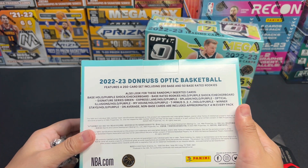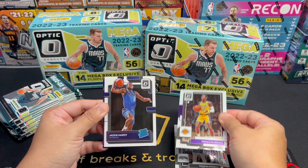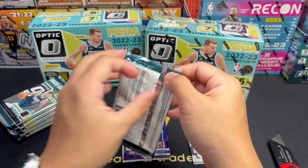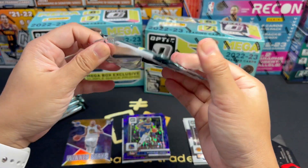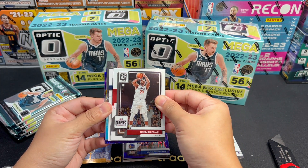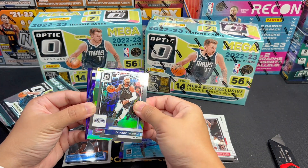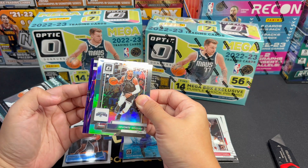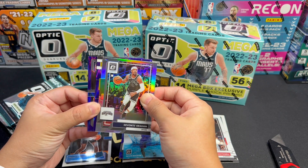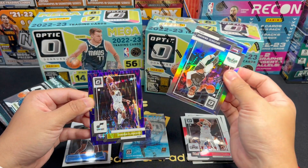Today I will be opening two 2022-23 Donruss Optic NBA Mega Boxes from Target. I just received them today and we'll be opening both. This 56-card box can get 14 Mega Box Exclusive Purple Shock Prisms, Mega Box Exclusive Signature Series Green, and Ultra Rare Checkerboard Prisms. I haven't pulled a checkerboard yet ever since I started ripping boxes.